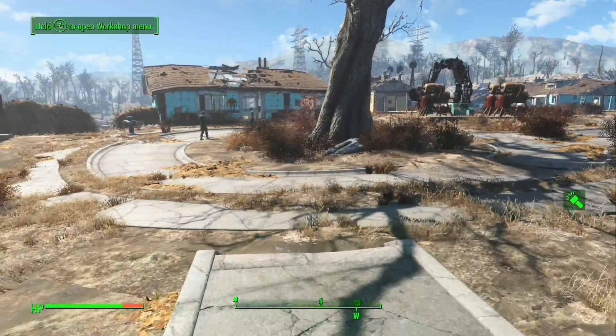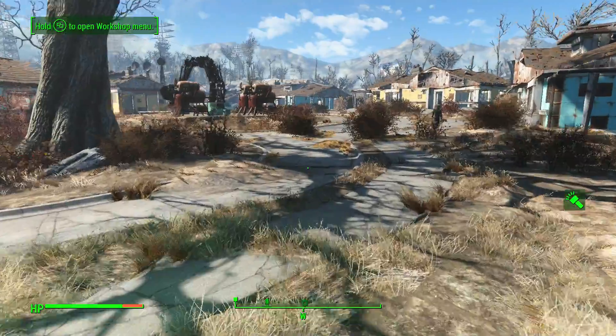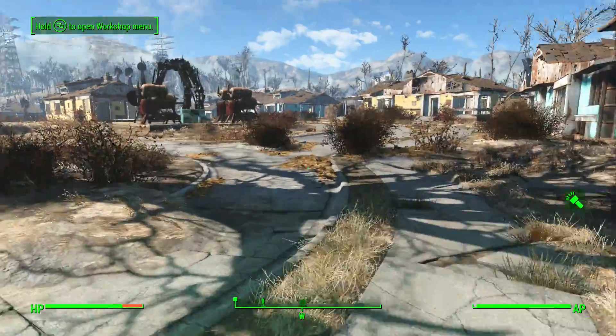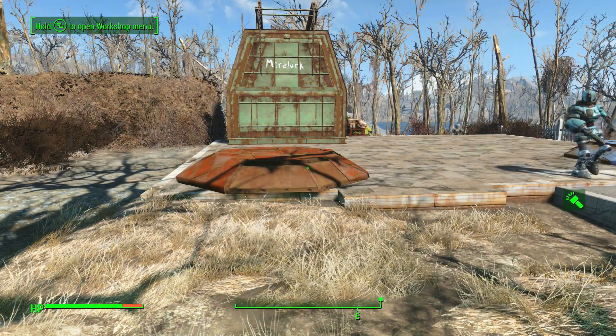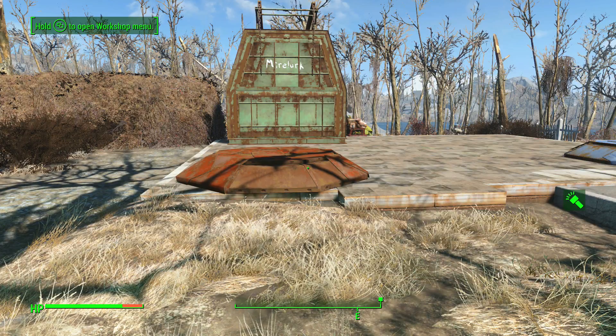I'm gonna figure out how all this stuff works. This has been kind of a look at the new DLC for Fallout 4 Wasteland Workshop — it's five US dollars or your country's equivalent. We caught two things. I'm gonna figure out how to fight them in aerial combat. I hope you enjoyed. Don't forget to like, favorite, share, and subscribe as always, and I'll see you guys in the next video. Have a fantastic day, bye bye!